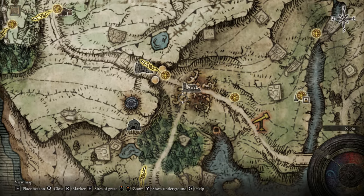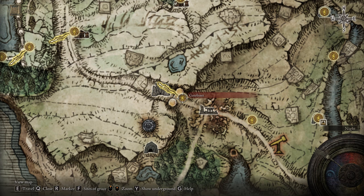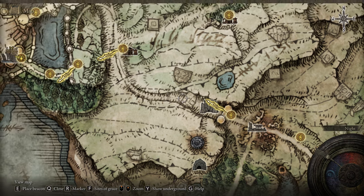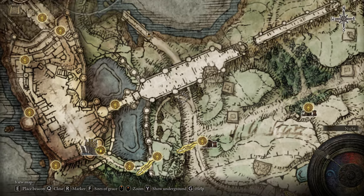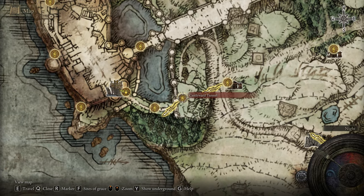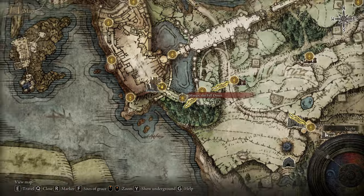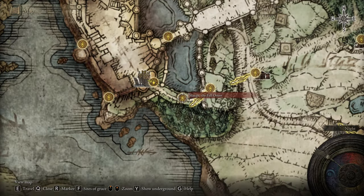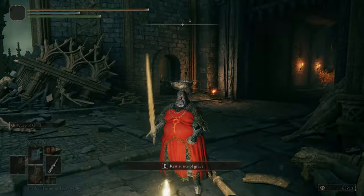From the first step, we have to reach Stormveil Castle. To get there, reach the Gatefront Ruins and the Gatefront Site of Grace, then go to the Stormhill Shack. From that location, go around on the left side until you find the castle tunnel. You must defeat Margit the Fell Omen — this is a must — he's at the entrance on the main gate. Then we start from the Stormveil Castle main gate.